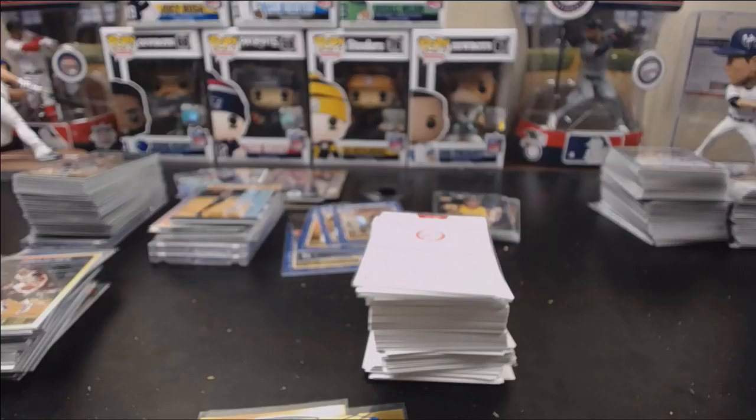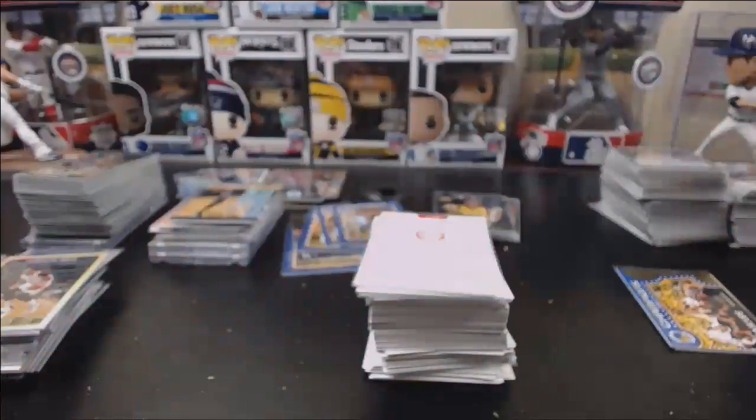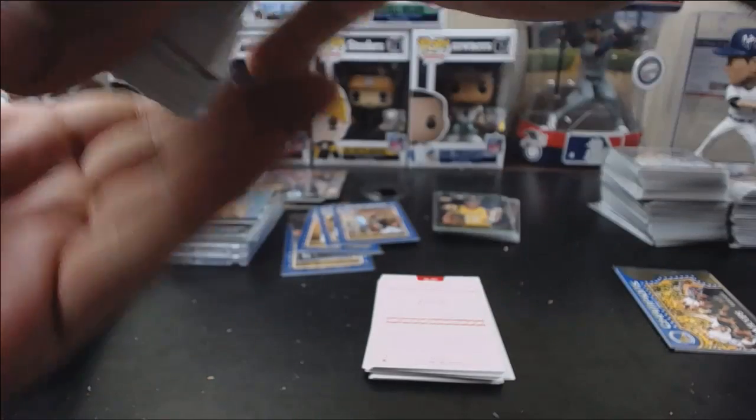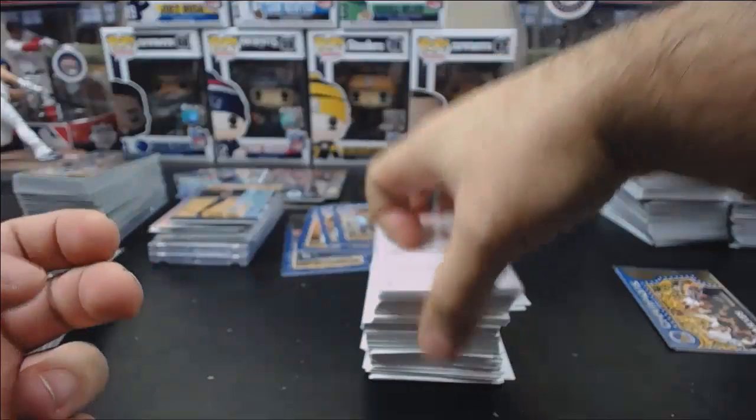Welcome to our 2017-18 Panini Hoops Basketball five-case player break hits recap. I'm going to go over the parallels, main parallels, autos, and we're going to do our randoms for our points cards, the few points cards that need ownership determined, a couple of inserts, Golden State inserts, and whatnot. Apologies — was planning on getting this up last night but it got a little too late, so decided to call it. We'll start off by doing our randoms first.